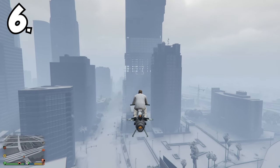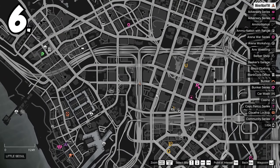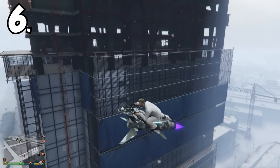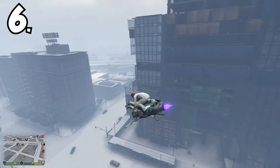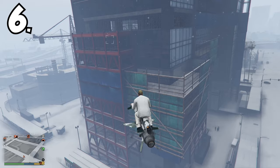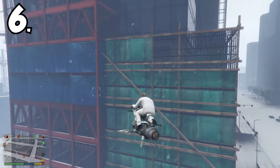This next one is a classic and as you can see on the map you probably already know where it is — that is the construction building. Everyone knows there are many wall breaches on this one particular building, but my favourite has to be the one I'm going to show you now, which is down by these little green bits. The only way you can get in is with an Oppressor, which makes the opportunity for people to get in a lot smaller.